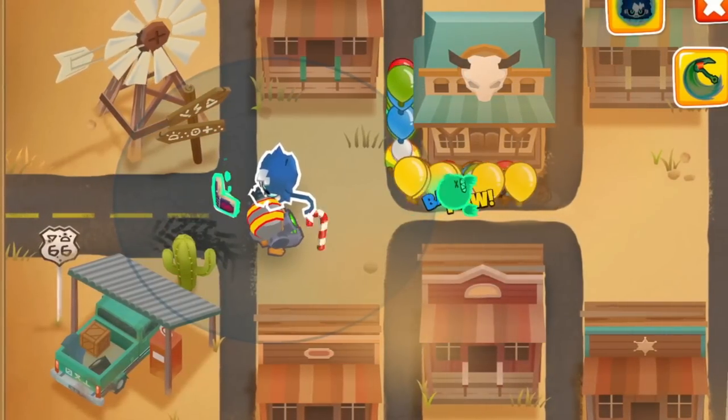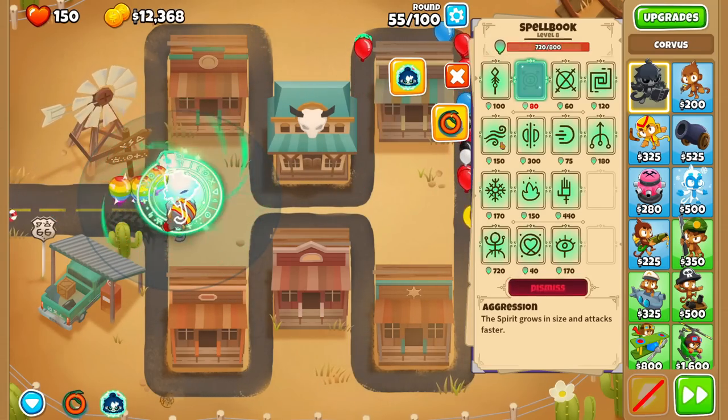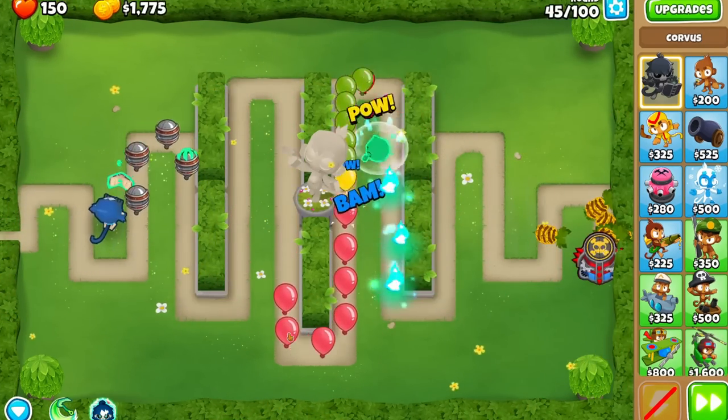Now for his spells, there are some crazy combos that we can pull off. For the mid game, there are two cheap combos: casting Spear and Aggression, or using Repel and Ember. Both of these are pretty easy on the mana pool and can make a huge dent in balloon rushes.